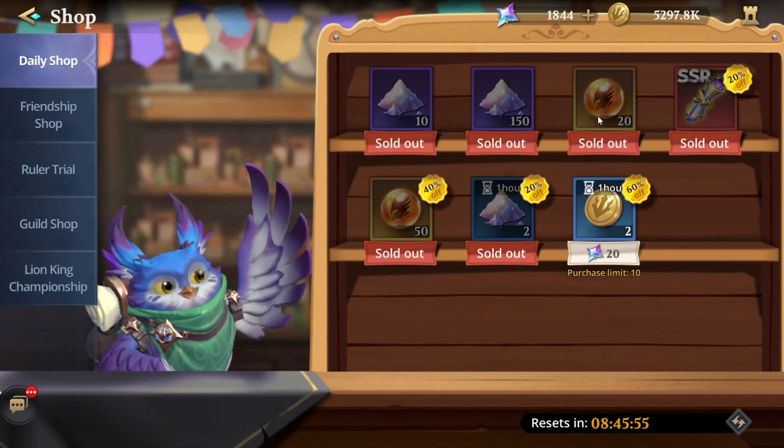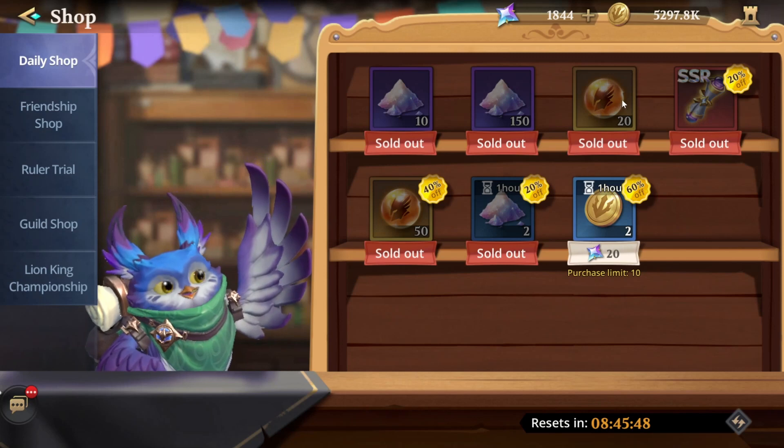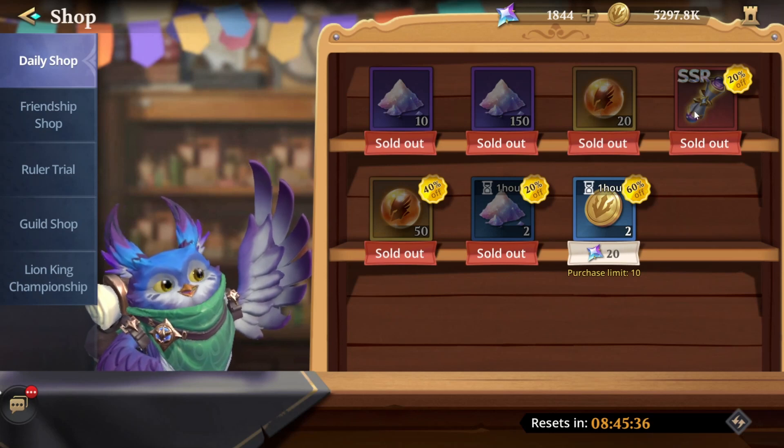Evolution spirits are another bottleneck people run into, especially if you're trying to level heroes up to Immortal 5. Even getting to Immortal 2, which is a pretty good boost for most heroes, still takes a lot of evolution spirits. That's kind of why I buy these every day.